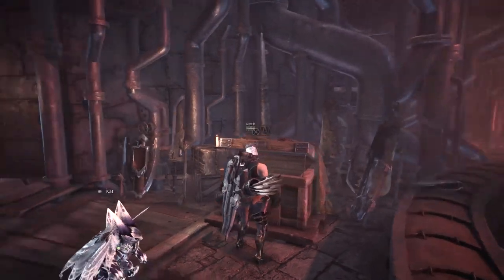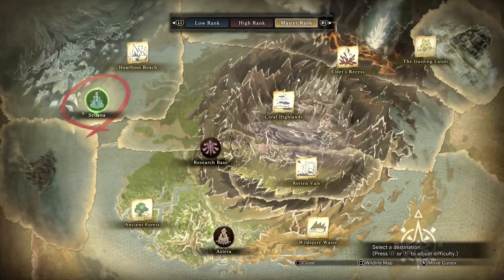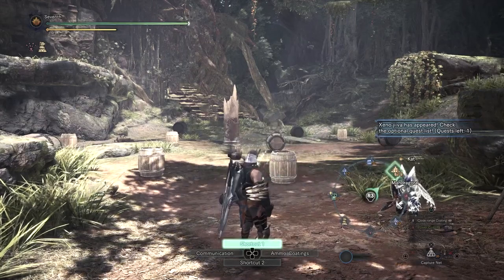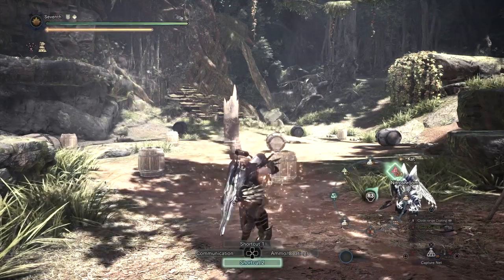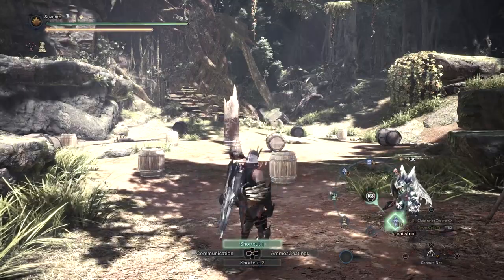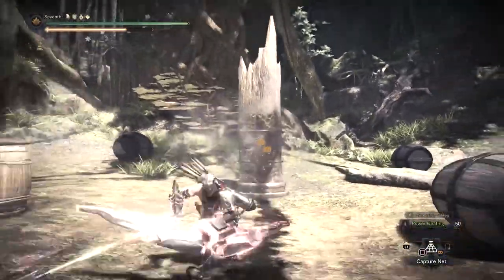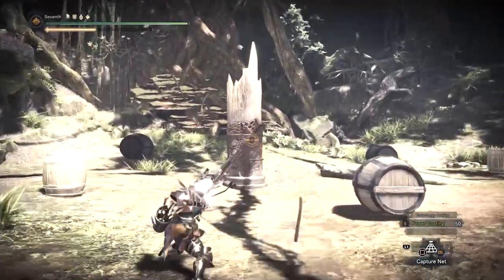Let me take you to the training room to show you why I enjoy this build even though it's not doing insane damage — it gives you lots of survivability. I haven't even eaten yet, but when I eat a Mandragora it increases my health to max. Devil's Blight increases stamina to its current max. You can also eat a Parastrike for defense, Nitro Shroom for attack, or a Toadstool for better recovery speed. And just look at how far that dodge goes — the bow's dodge is incredible with Evade Extender.